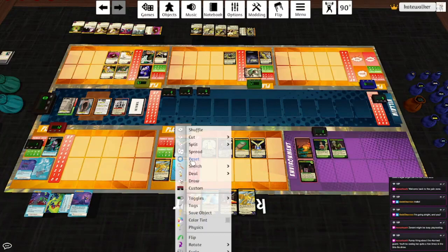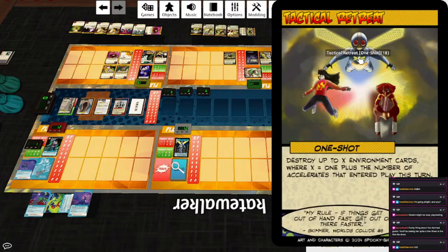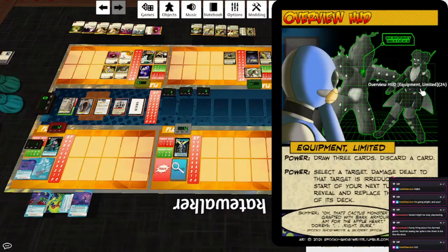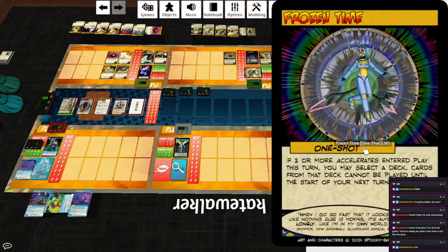Let's take a look at the rest of Skimmer's deck. That was a short game. Bring Up to Speed: up to X players reveal the top card of their deck and either put it into play or into their hand, where X is one plus the number of Accelerates that entered play this turn. Lightning Calculation: you may use an additional power during your power phase; at the start of your turn, you may destroy this card to draw two cards. Tactical Retreat: destroy up to X environment cards where X is one plus the number of Accelerates. Barrel Roll: when Skimmer would be dealt damage, you may redirect it to a target of your choice and destroy this card. Overview HUD: first power is draw three cards, discard a card; second power is select a target — damage to that target is irreducible until the start of your next turn. Aerial Surveillance: reveal the top card of up to X decks, discard or replace each, you may draw or play a card. Disorienting Winds: select up to X targets, reduce damage that enters play this turn. And Frozen Time: if three or more Accelerates enter play this turn, you may select a deck — cards from that deck cannot be played until the start of your next turn.